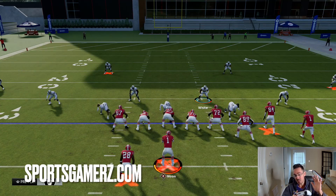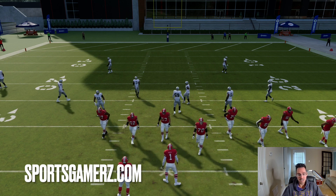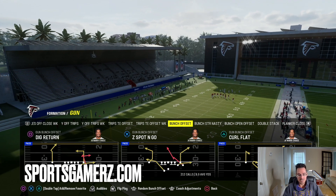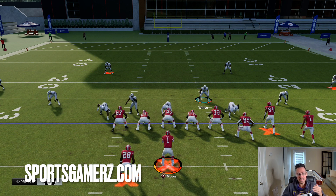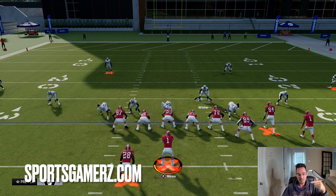This is not the best way to set up this blitz. The best way is to use a concept called double Mabel, which I've broken down before. To do that, go back to your coaching adjustments and put your flats on 30 and your curl flats on 5 — this allows better coverage against guys who want to throw flats and corners, and you can still use the middle of the field yourself. If you want the absolute best way to run dollar, check out sportsgamers.com — I actually have a way better way to run dollar than even the pros do. My dollar is even better than this; you can't block it, and there's a lot more you can do with it. Sign up for the VIP membership — link is in the description, and Code Duke gets you 10% off. Dominate Madden 24 just like me.